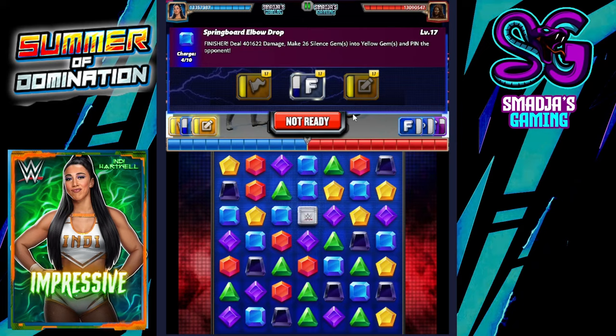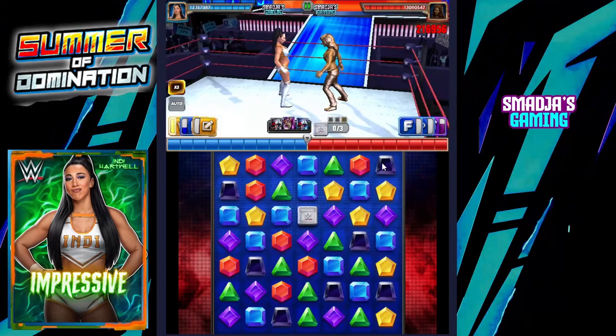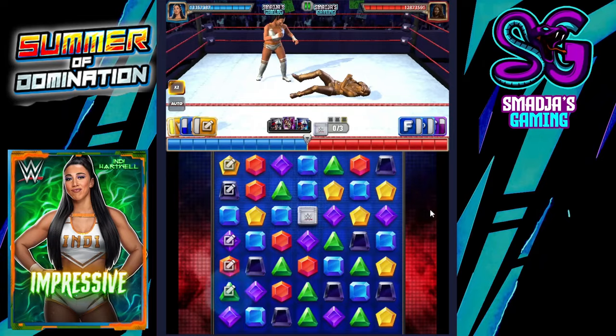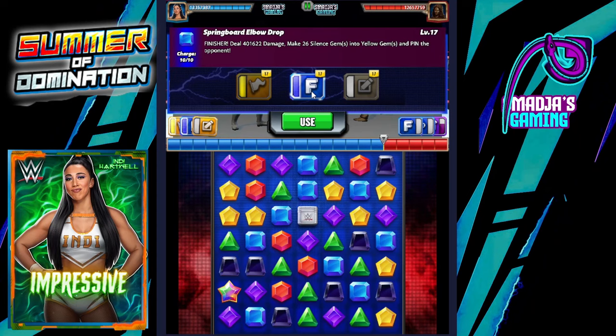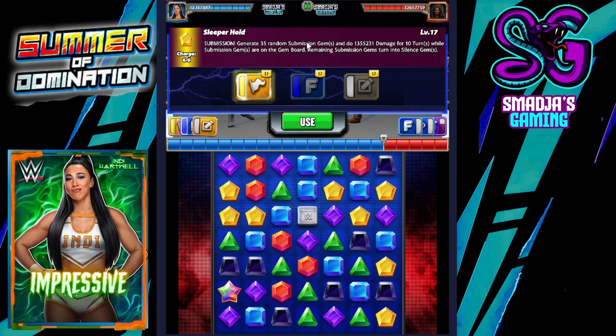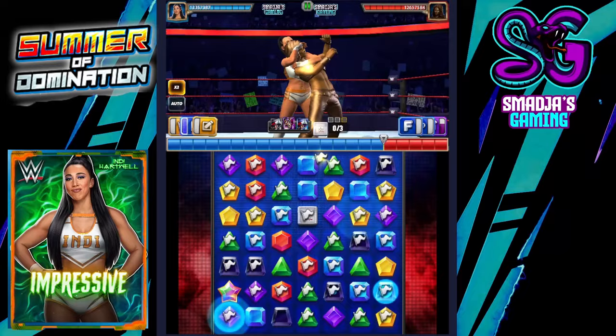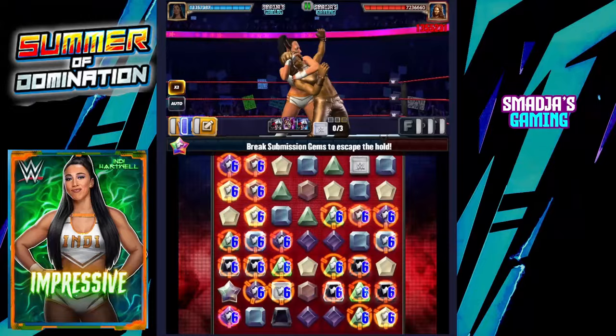Let's go with the ripcord — nice animation. Let's load the finisher without any cascades. Finisher is ready, but there are no silence gems on the board, so I'm going with the sleeper hold. 12.65 million health points for Lita, and this will do over 13.5 million — that's ridiculously impressive.